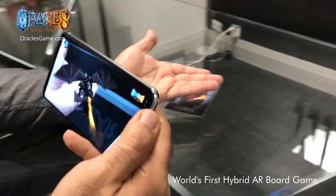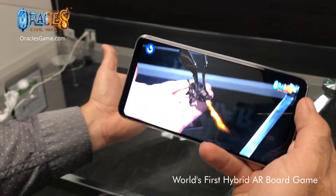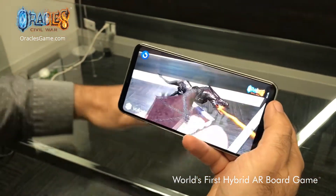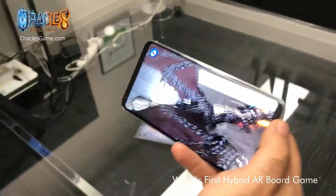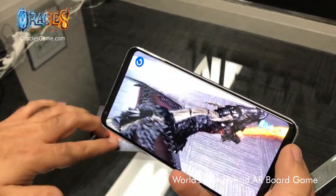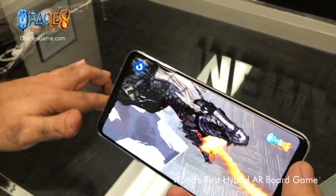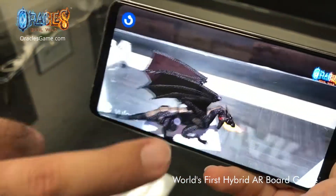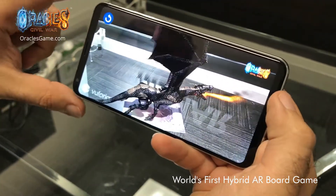This is the dragon character that we have in the game. It is sitting on the card and there will be fairly fine details as you will see. You could zoom in and then have them take action by tapping on the card. Thanks everyone.